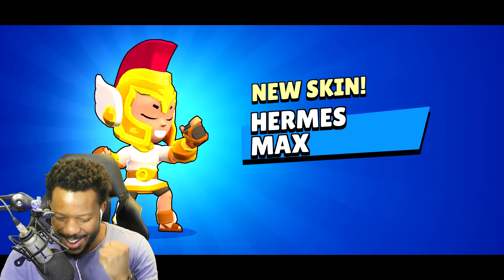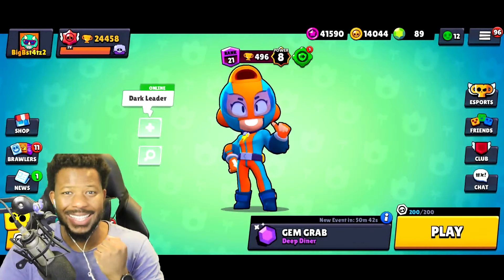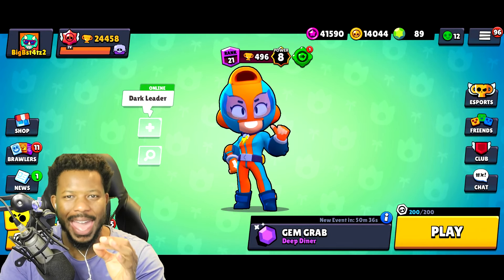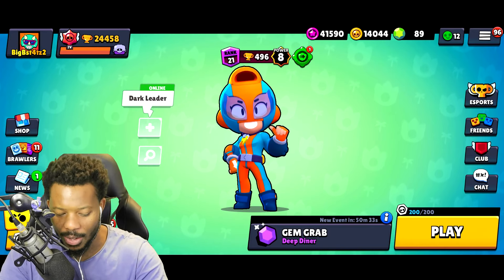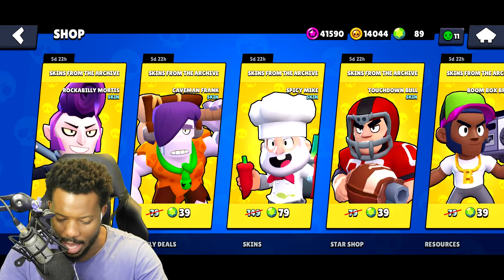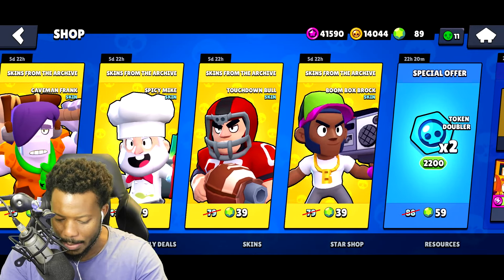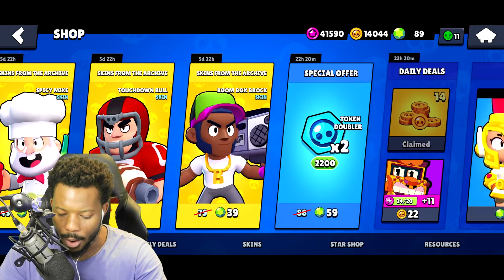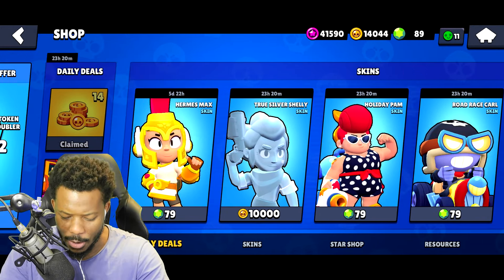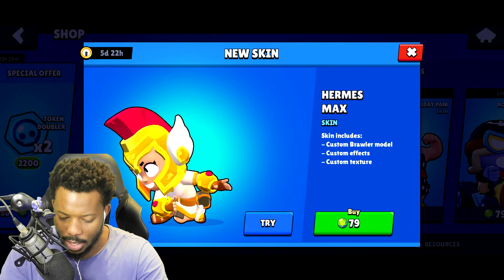Welcome back to Brawl Stars! Today we're checking out a brand new Max skin. Heading over to the shop, we can see skins from the archive — Rockabilly Mortis, Caveman Frank, Spicy Mike, Touchdown Bull, Boom Box Brock — and here we have Hermes Max. This is super exciting, and it's 79 gems.